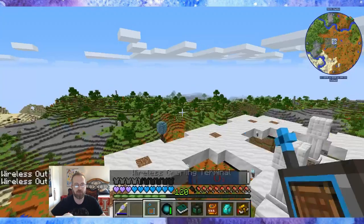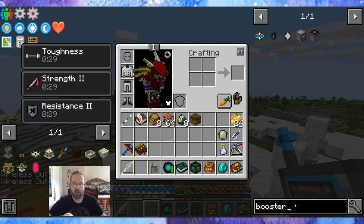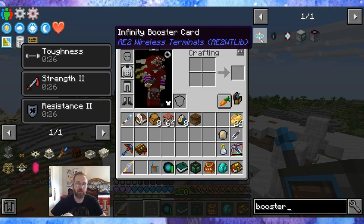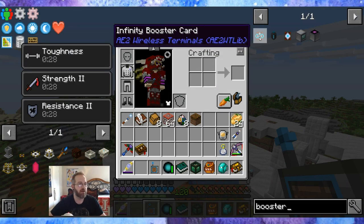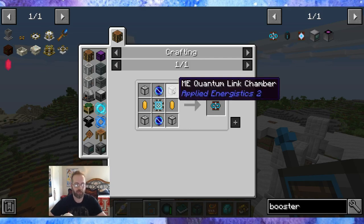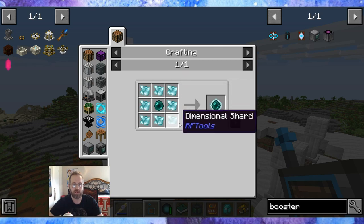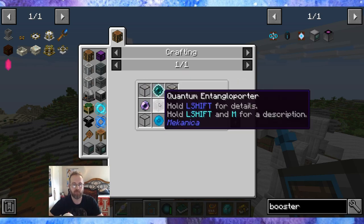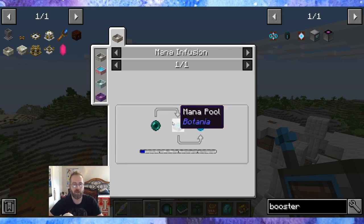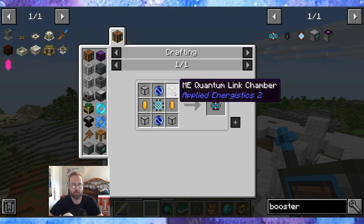The Infinity Booster Card means I'll be able to reach one ME system from anywhere, any dimension, any distance. Looking at the ME Quantum Link Chamber recipe — it requires vibrant quartz, infused ender pearl, fluix pearls, quantum entangler, and mana pearls. I can make those if I use Trin's mana pool, and we'll be making a mana pool in Botania very soon. So I can make the ME Quantum Link Chamber.